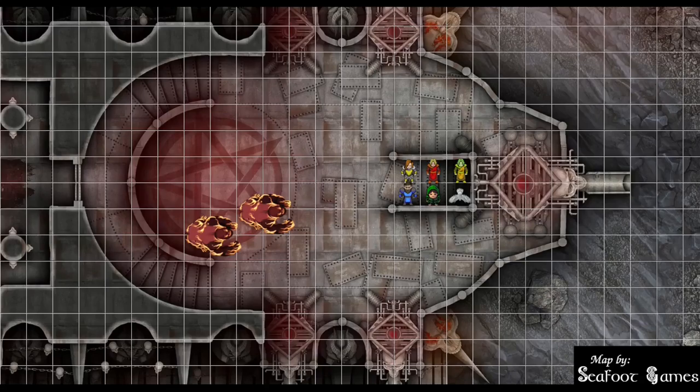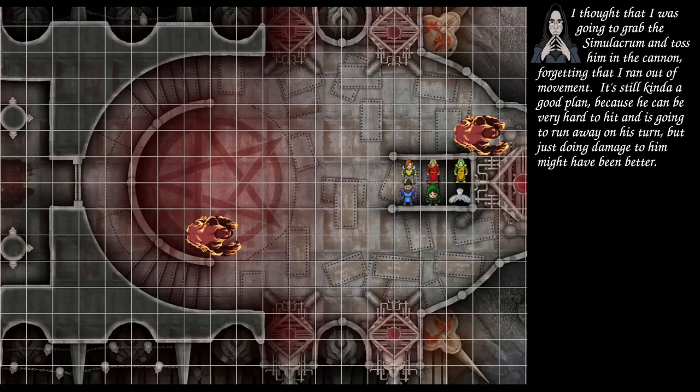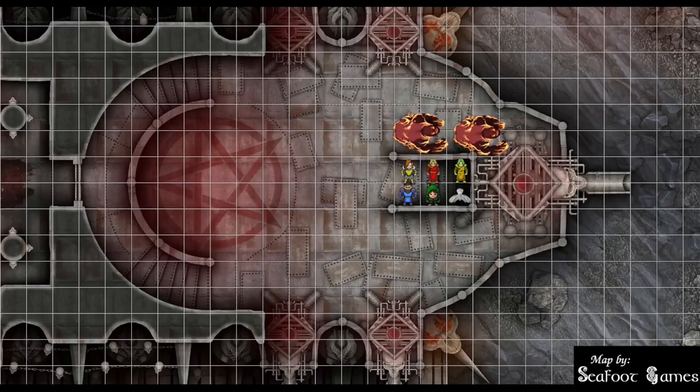Now the gorilla demons act. One runs over with a 40-foot move. Bite attack: 26 to hit — hits for 11 points of piercing damage, DC 10 concentration save made exactly at 10. Grapple attempt with a fist: DC 23 vs. a 17 — passes. Second fist grapple: 15 vs. 11 — also passes, not grappled. The second gorilla attacks the simulacrum: bite at 12 — miss. Fist at 26 — hits for 12 bludgeoning damage. Final fist is an 18 — miss, because shield reaction is used.